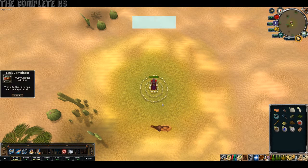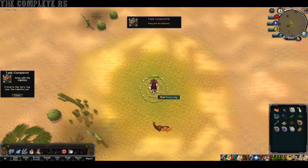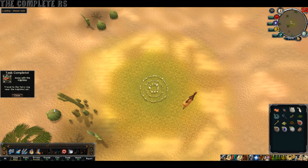As soon as you teleport, you'll then have another task done. You want to head back into Zanaris, so use the Fairy Ring once again.